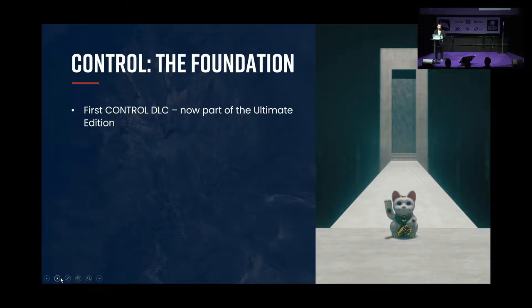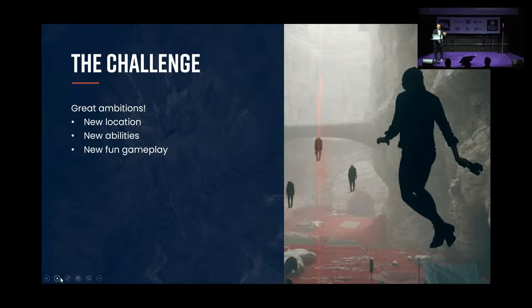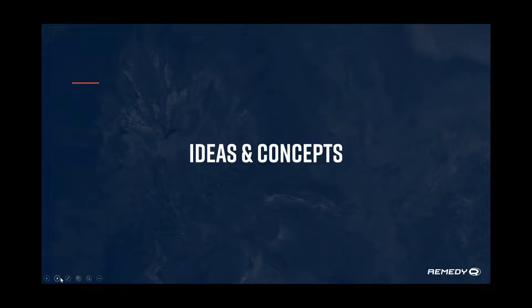The Foundation is the first DLC — it comes all as one package now. Jesse is on a mission to the basement, to the foundation of the Oldest House, to avert another threat around the Hiss. The challenge is: it's a DLC, but you don't lower your ambitions. You want a new location, new abilities, great gameplay — but it has to fit what's already there. The technology is locked, the team is small, and we only had about four months, overlapping with the Expedition DLC.